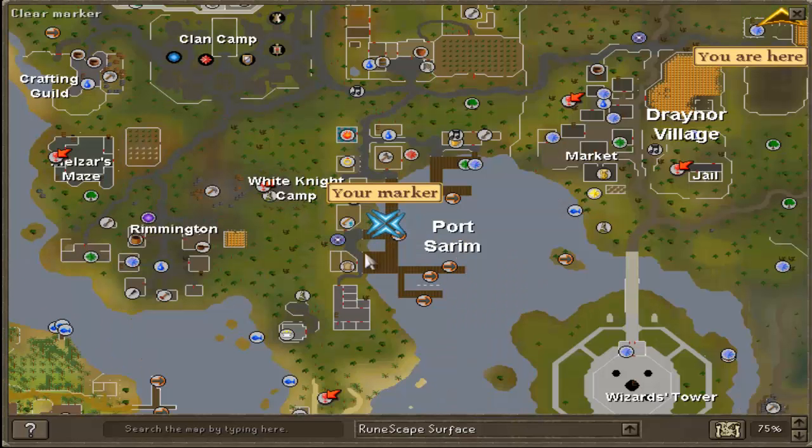The next place you're going to want to teleport to is Port Sarim, right next to the lodgestone where you teleport to. Directly north is the fishing shop, very close to the lodgestone. Again you're going to want to buy the feathers. In all of these shops you're going to be buying the feathers, there are one thousand in each shop.